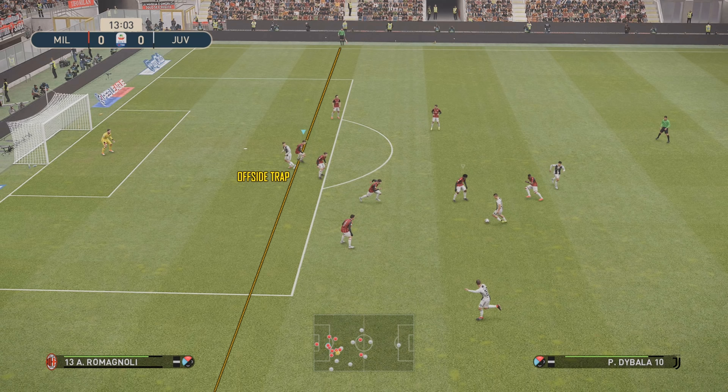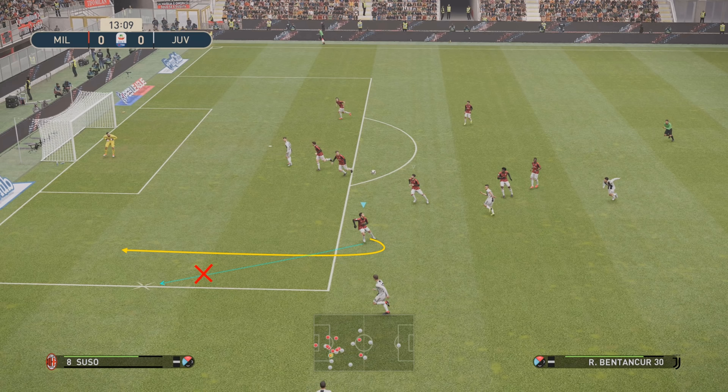We all know how much the AI likes to get down the wings and cross it in. My player is turning, so by the time he's turned he's not going to have a chance to press the ball player. So what I'm going to do is use supercancel — which is right bumper and right trigger, or R1 and R2 — hold that down and it allows you to maintain your momentum and pick up speed a lot faster. I'm going to spin on the turn, keep a straight line, and just try to intercept any crosses. I'm not going to go out to meet him because that gives him a chance to cross the ball in unguarded to the guy in the middle who's clearly a threat.